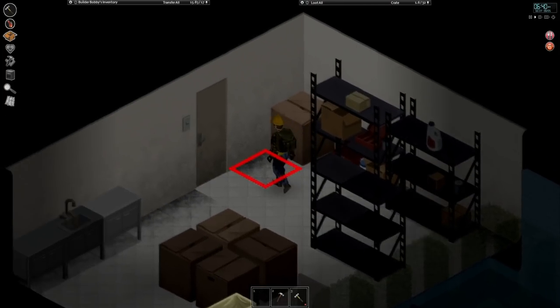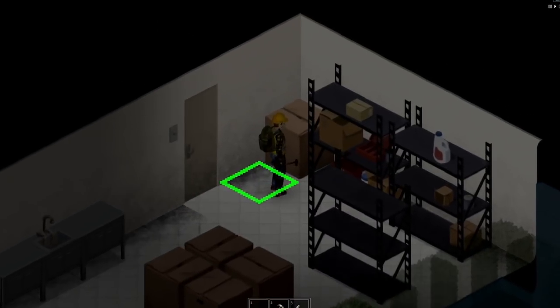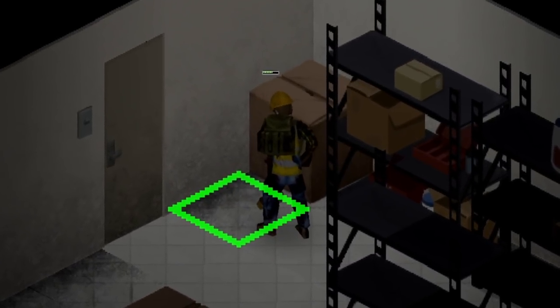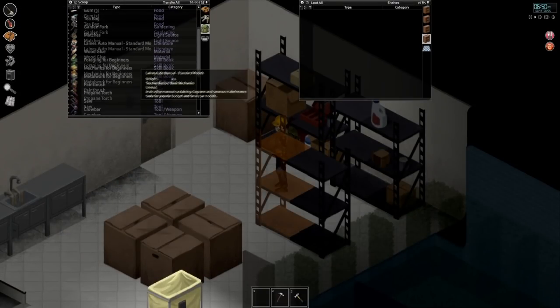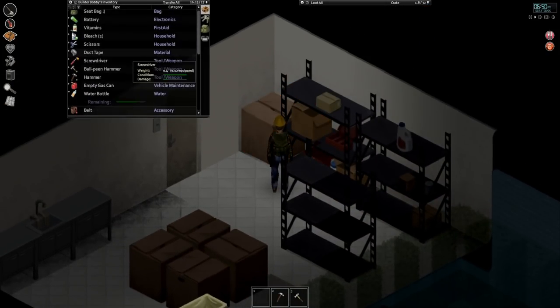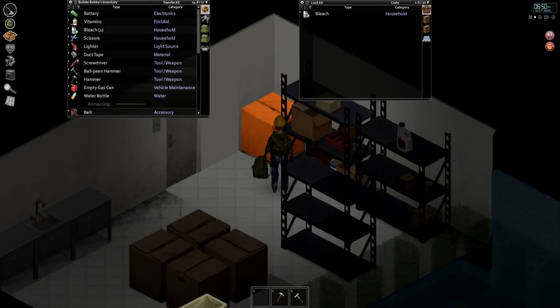Now that we have the mop, we can grab this bleach and actually clean up some dirt on the floor. Watch as all of the ickiness goes away — just a little bit of brooming, and bada boom, it looks brand new. We're going to be able to do that with some of the tiles we pick up later, so all this bleach is going to be needed. How about we equip our seat bag, go throughout this place, loot everything that looks cool, and then begin with the actual furniture.